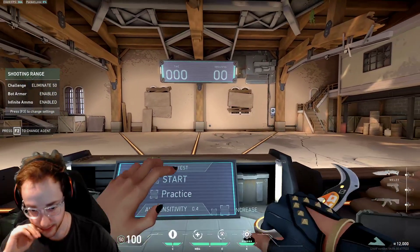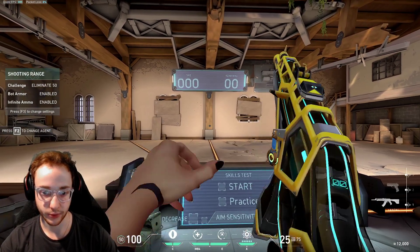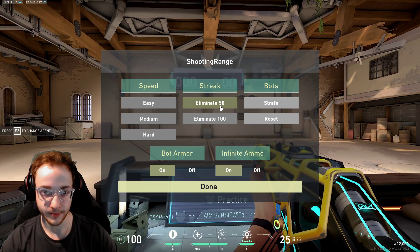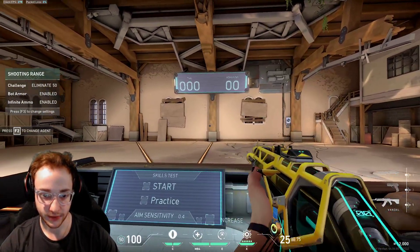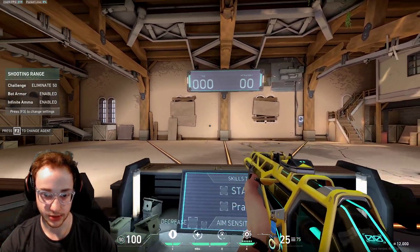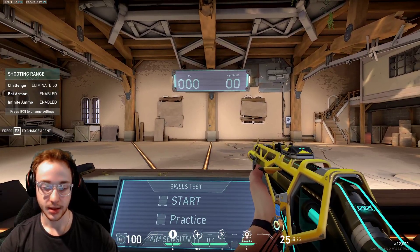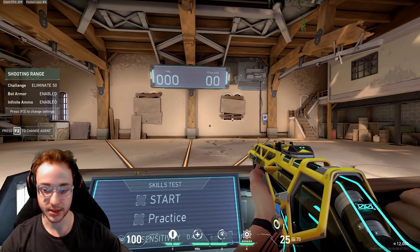What I like to do here is basically similar to my other routines. Under streak, you click eliminate 50. Whenever you're shooting, make sure that you're strafing in between shots because this is going to help you actually translate your skill and aim into the game whenever you're playing comp. Because if you just sit here and shoot and you don't move the whole time, it's going to make it harder.